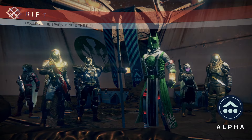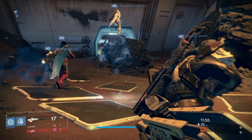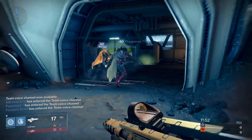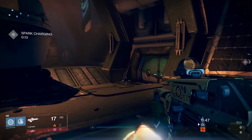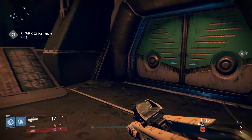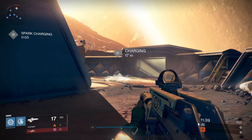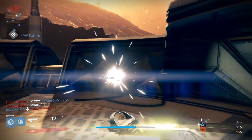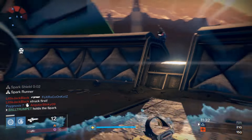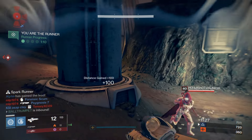Rift alpha — fight for the spark. The first thing you want to do is find the spark. There it is — go over to it. You want to take a position close to the spark, close enough where you can get to it, collect it, and start working a path of least resistance.